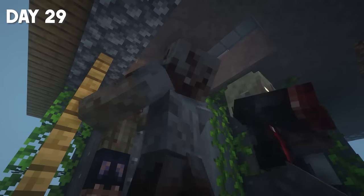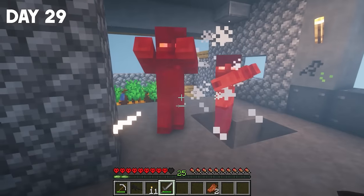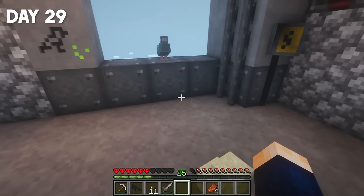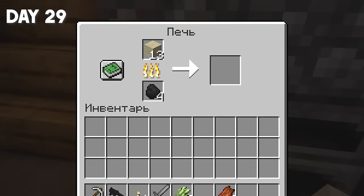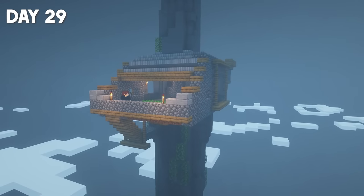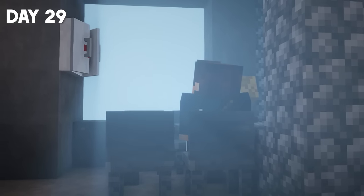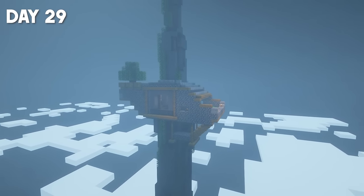Day 29 began with the zombies simply breaking through my floor. I don't remember if I said it or not, but zombies can break blocks here — otherwise it'd be a bit too easy. While I was improving the base, a pigeon brought me sand and sugar cane. I turned the sand straight into glass, but the sugar cane was really important, because I wanted to build one very cool project — a library that I'll call 'Above the Clouds.' This requires a lot of bookshelves, so first I decided to make a sugar cane farm.